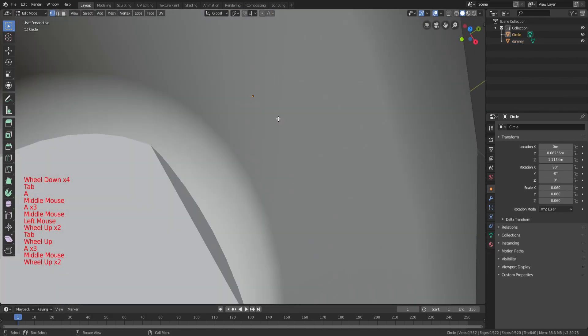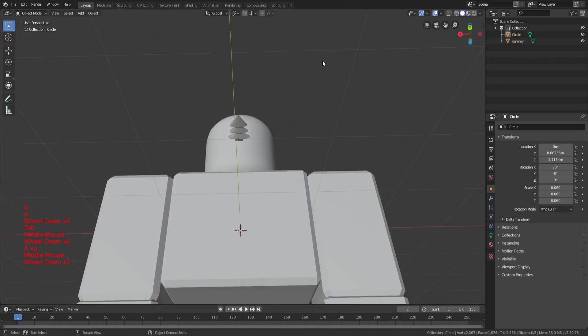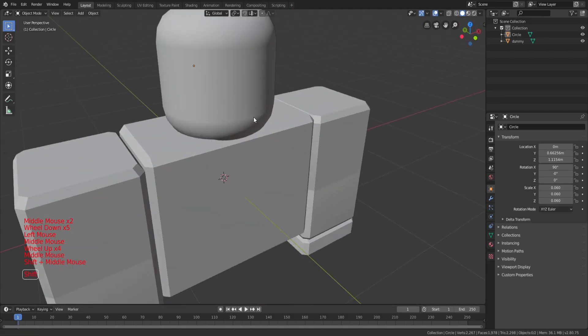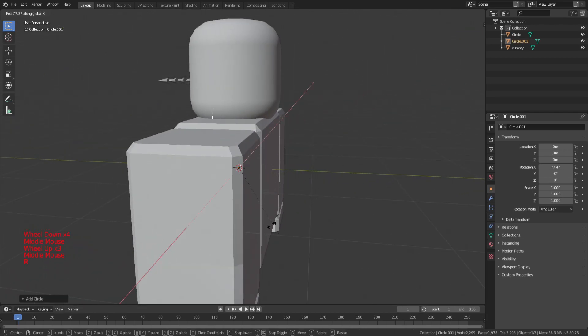We're just going to leave it as it is. So that's the nose — that's the saw nose I was talking about. Now to the next one, the next thing, which is going to be the fin. That's pretty easy to create.